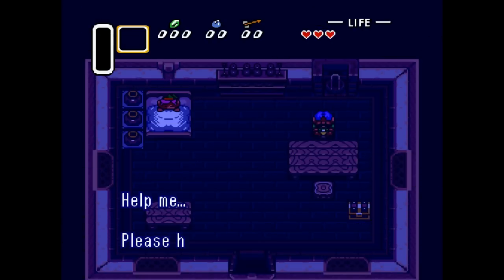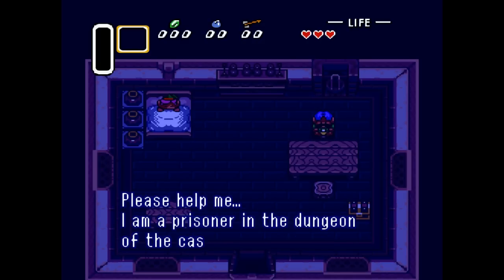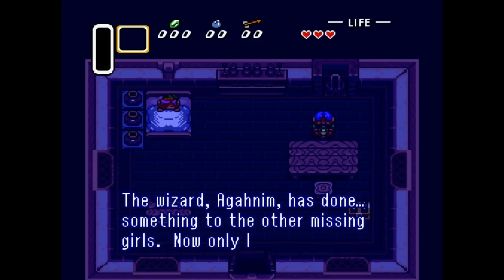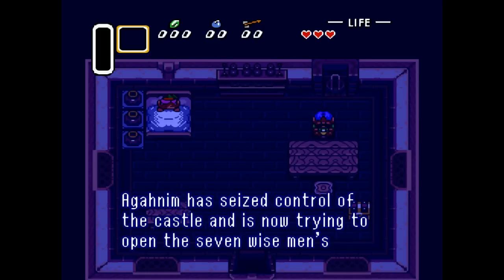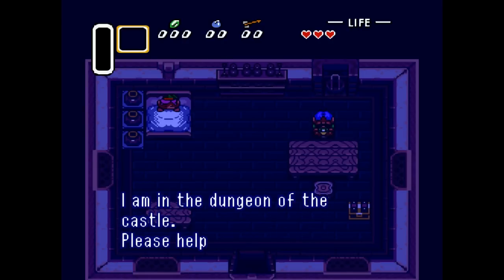Okay so this is Zelda — not help me, I'm Zelda, but: 'Help me please, I am a prisoner in the dungeon of the castle. My name is Zelda. The wizard Aghanim has done something to the other missing girls; now only I remain. Aghanim has seized control of the castle and is trying to open the seven wise men's seal. I'm in the dungeon of the castle — please help me.'